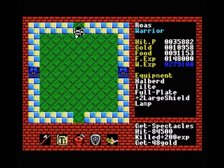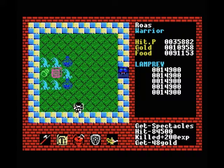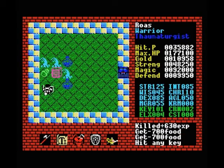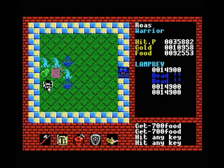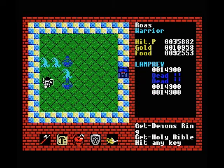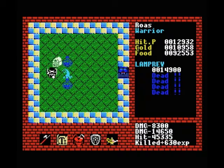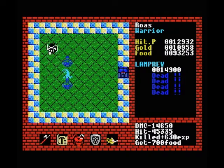Up here is the first bit of loot that we want to get from this tower, and it is a holy bible. If you remember from last time, those increase our wisdom. So our wisdom is now 45 — now it's 55. I wasn't planning to shoot that box and then get hit by the lamprey, but whatever.